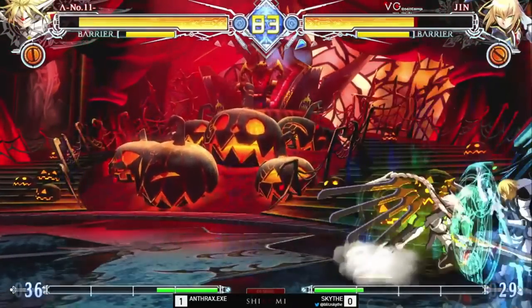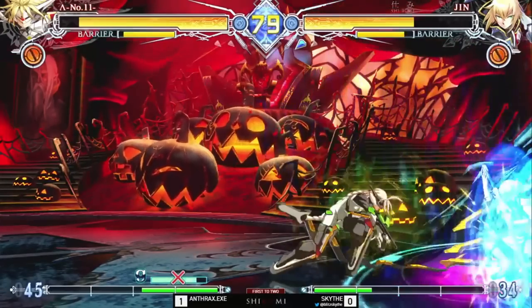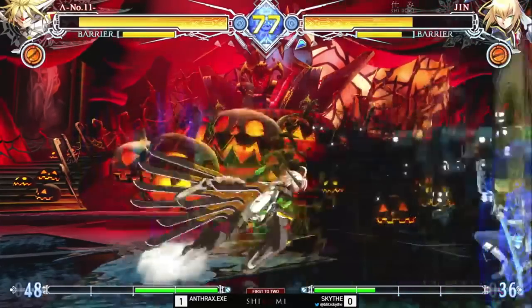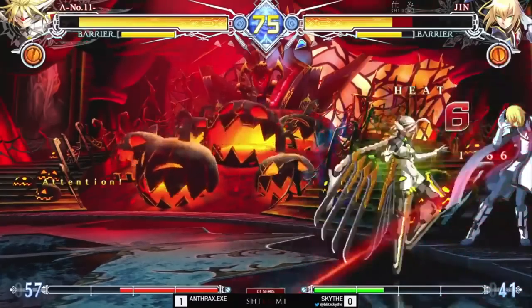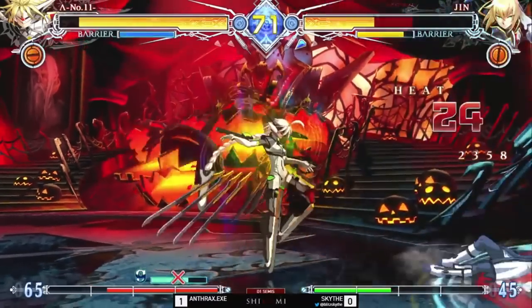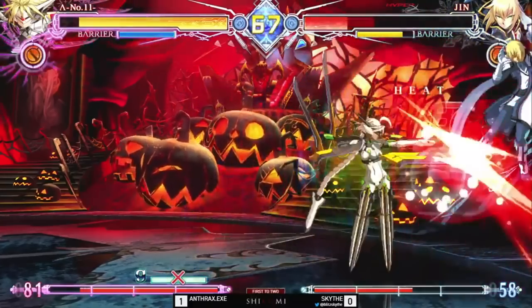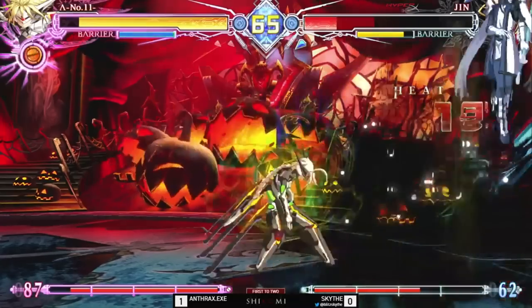Like Nu, Lambda is a Murakumo zoner. They share many of the same normals, specials, and distortion drives, but their styles are quite different, as Lambda trades the ability to set up with Luminous for more offensive tools. Lambda comes with a standing overhead, Rekas, and a lockdown special that gear her more towards aggression. Lambda is recommended for players who want to focus on zoning with the ability to also threaten up close.